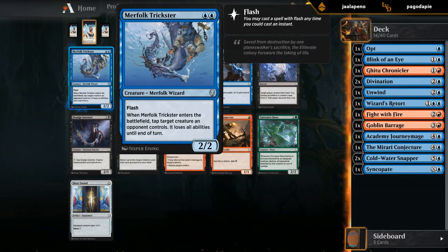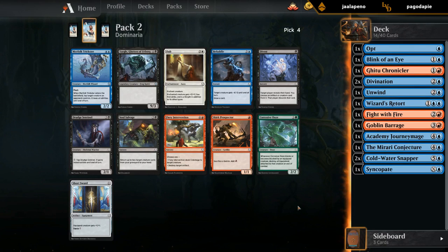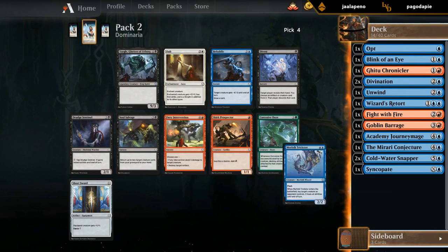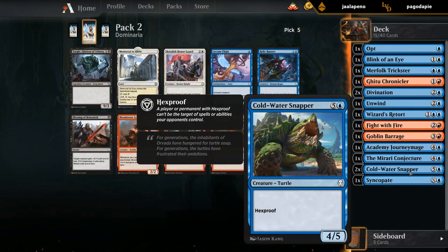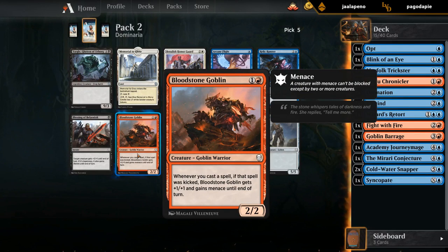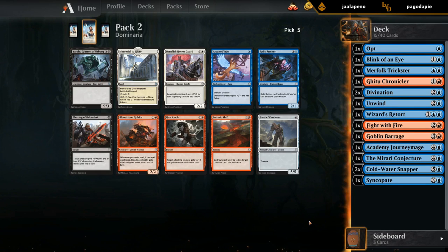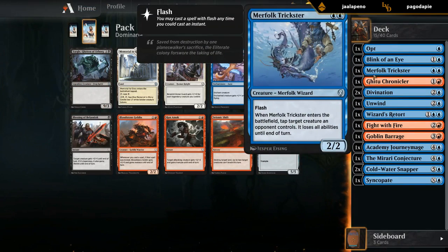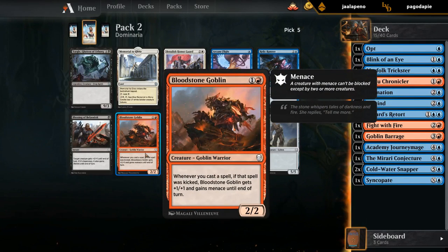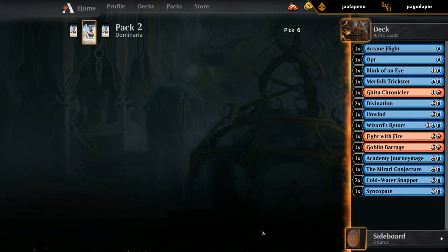I don't mind a Merfolk Trickster — it is a Wizard, just a bit of interaction in creature form. Double blue is not the easiest on the mana, but our deck is pretty heavily skewed towards blue already, so it shouldn't be an issue to cast it on turn two. I don't mind either the Goblin or Arcane Flight — Arcane Flight to go with our double Coldwater Snapper plan, and the Goblin is a reasonable two-drop with a bit of upside: it's a Goblin for Goblin Barrage, and the kicker plays well with Blink of an Eye. But since we just picked up Gitu Chronicler and Trickster as two-drop creatures, I don't feel too desperate for the Goblin. We can afford to take Arcane Flight to make sure we have at least one in case it doesn't wheel.